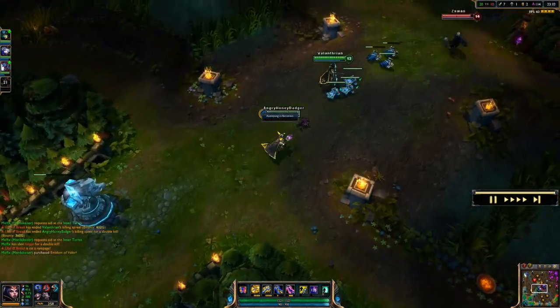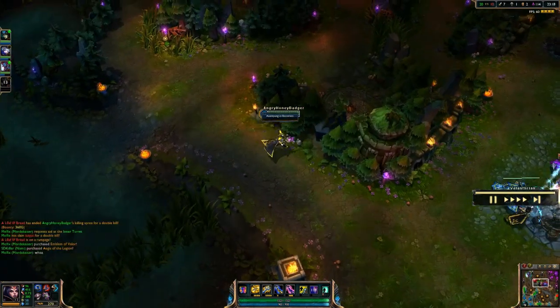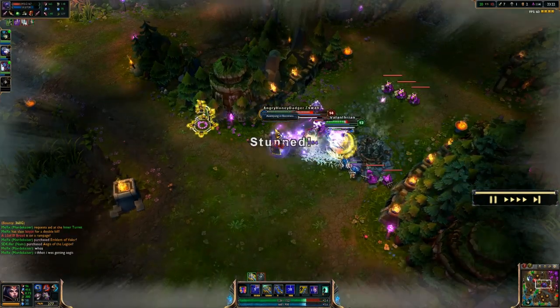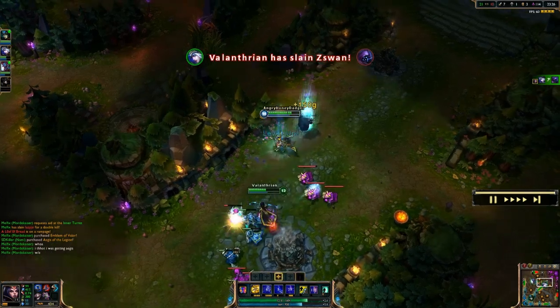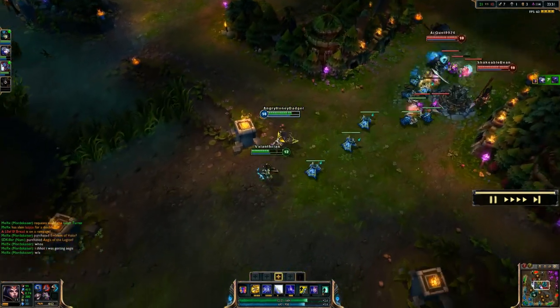At this point we are obviously still picking up more AP — we've got another Needlessly Large Rod and a Codex. Those two will be teaming up eventually. We've got a little bit of a fight going — Ashe is there. Going to use everything in that: it'll silence Jax, slow him down, lock him in place, and Ashe will pick up that kill.